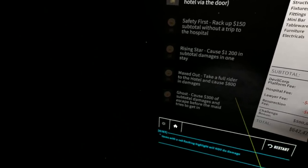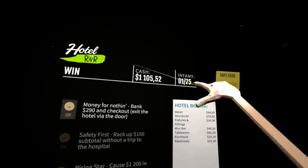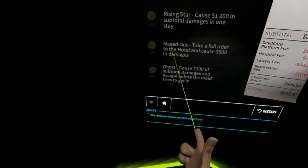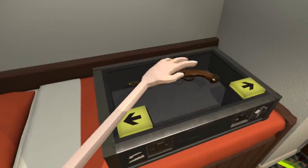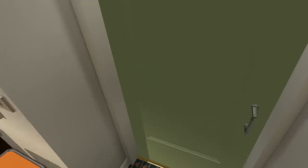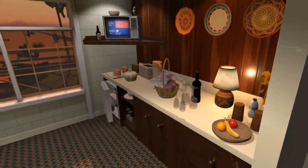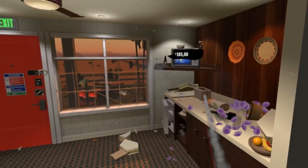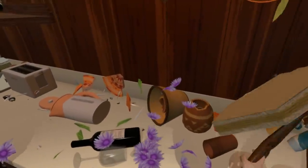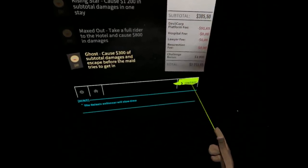Bonus challenge — 500! Look, I got — oh, that is so cool. I need to get more of these challenges unlocked so we can get to another level. Cost 300 subtotal damage and escape before the maid. There's so much stuff here, I don't know if I can do them all. I'm wondering if I'm gonna get another achievement if I shoot the maid in the face with the gun, so I'm gonna save that for last. Would I possibly rack up a fine of 300 before the maid gets here? 260 — all right, 305 and then we're gonna leave. That was over 300 — that is one achievement done. I did two! I've unlocked a new thing — hotel unlocked!